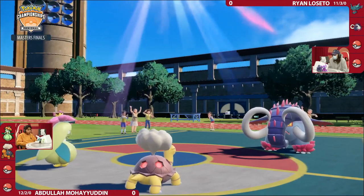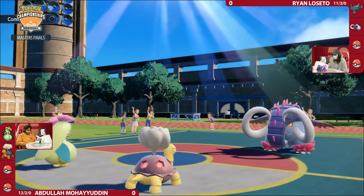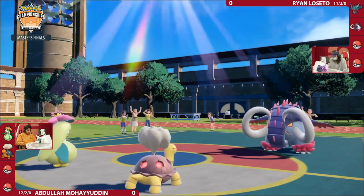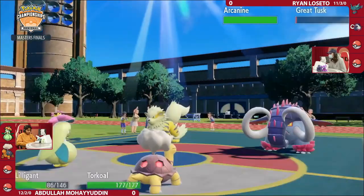Fluttermane currently knocked out. Ryan now has to bring in something else to deal with this. Just barely enough there — the full HP Sunny Eruption on the mostly knocked-out Fluttermane. We saw Arcanine coming in here, crucially a Fire-type resist, and it's going to need to do some work in this matchup.